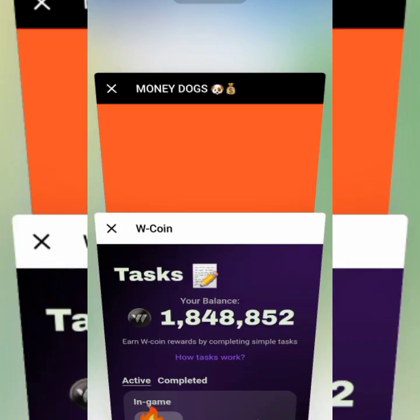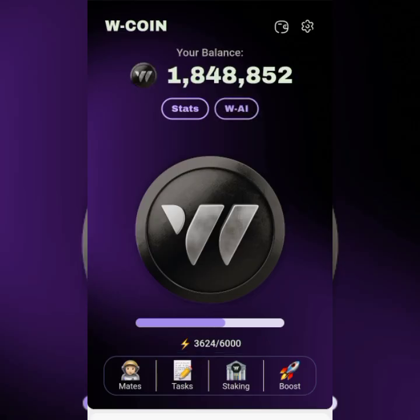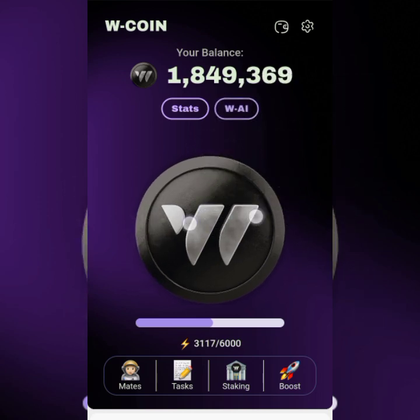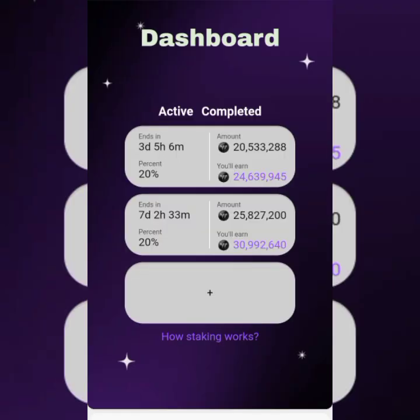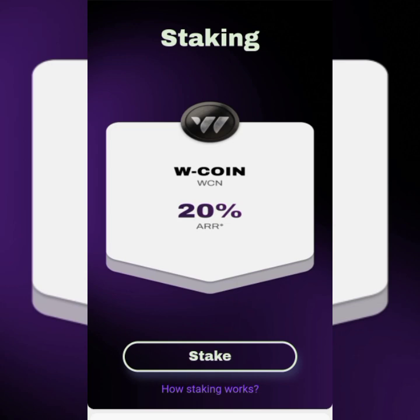We go over to WCoin again. Remember your tapping — I wish I could finish it before doing the next thing, but for the purpose of the lesson I have to go on to staking. If you come to staking, you can see active stakes. I have one with five days and five hours to complete — that's 20.5 million WCoin — and another in seven days, two hours, at 25.8 million WCoin. Let me take the smaller one now. That's how you do staking.